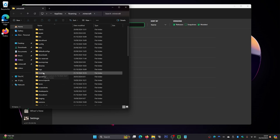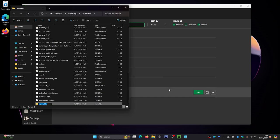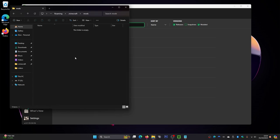Look for the mods folder. If you don't have one, you can easily create it: right-click in an empty area, hover over New, click on Folder, type 'mods' in all lowercase, and press Enter. That's how you create a mods folder. Once you have it, just double-click into it.